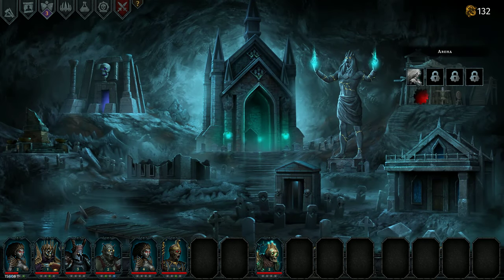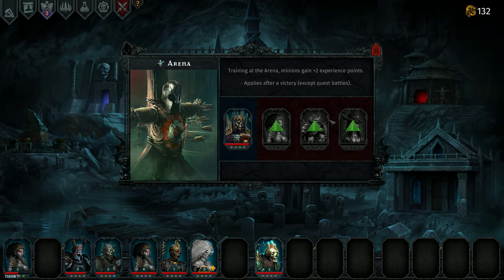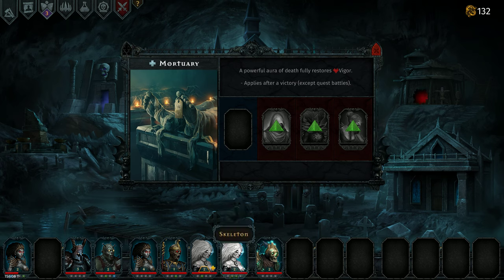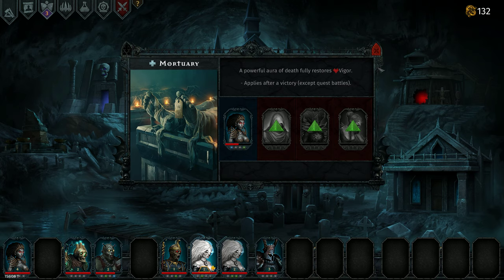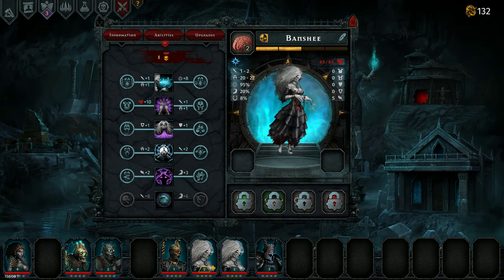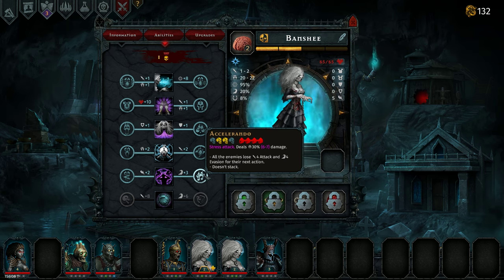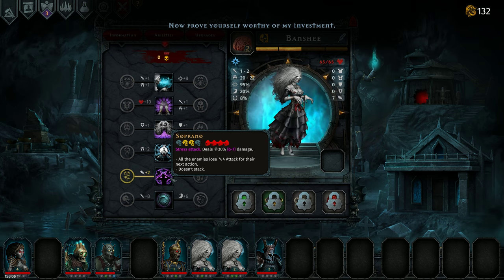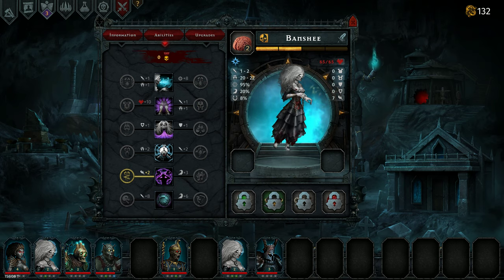Alright, so a couple things happening out here. We could pull her out — she's got her level. Let's throw in the lich and see if he can get a level. She's out. She's the most hurt, let's put her in. I'd hate to do it, but let's leave him out to get some health. Let's leave the zombie in. Let's leave her back here. Let's see. Let's just take this — reduce it from four to six. And let's put her in.